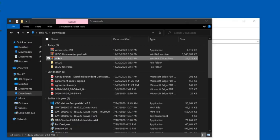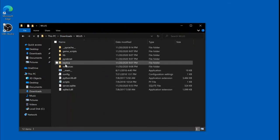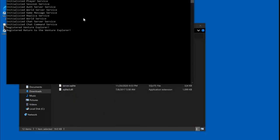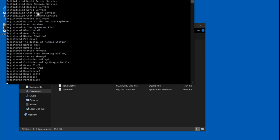Once I had both the client and server downloaded, I also had to download WinRAR so that I could extract them. Once I got the server extracted, I started it. You know it's working and ready to go if you see the Fragjaw battle run across the terminal.